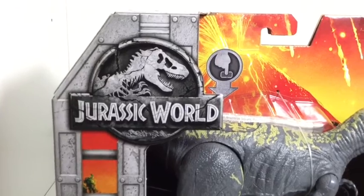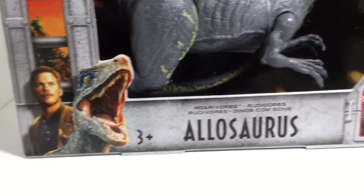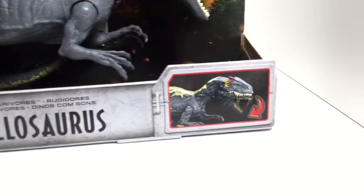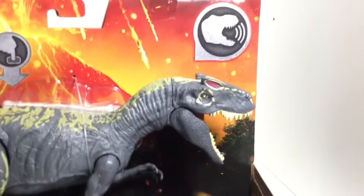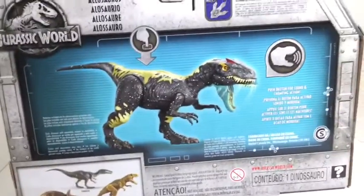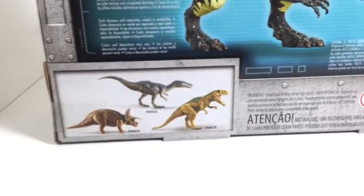The packaging on this one is the old Jurassic World Fallen Kingdom box, which just shows Owen and Blue. It shows what it does and that it makes sounds, and here it just shows the fence on the sides. The back of the box shows what it does and says you can collect these three other ones.